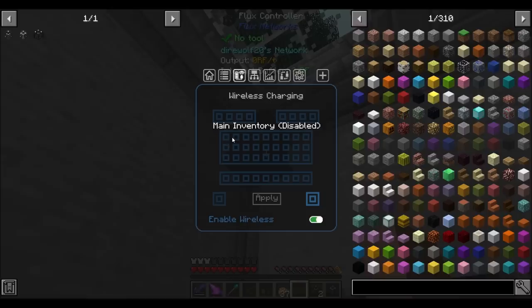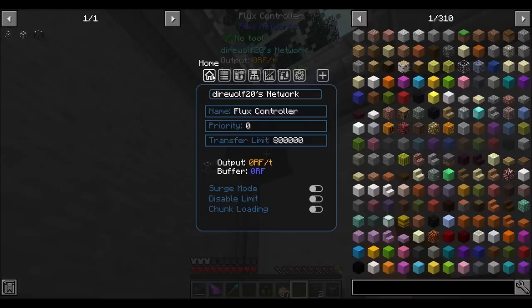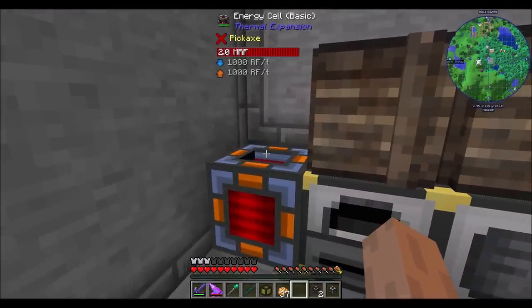Armor slots, bauble slots — I like that, that's nifty. Main inventory disabled. Bauble slots, hot bar slots, right and left hand — charge all the things, I'm down with that. I like it. Surge mode, transfer limit — we might want to play with some of these numbers later, but for now that looks pretty spiffy.